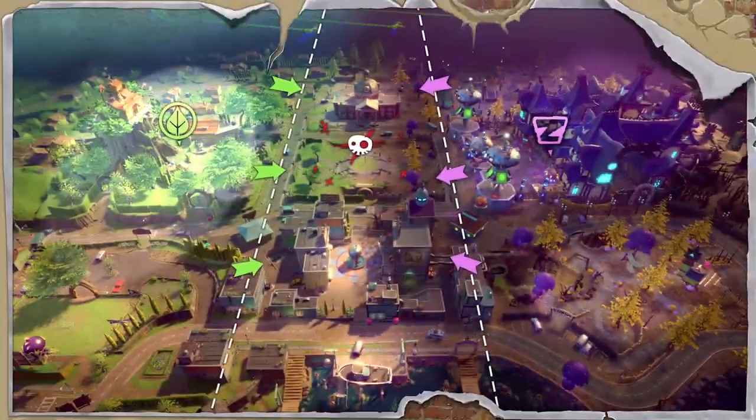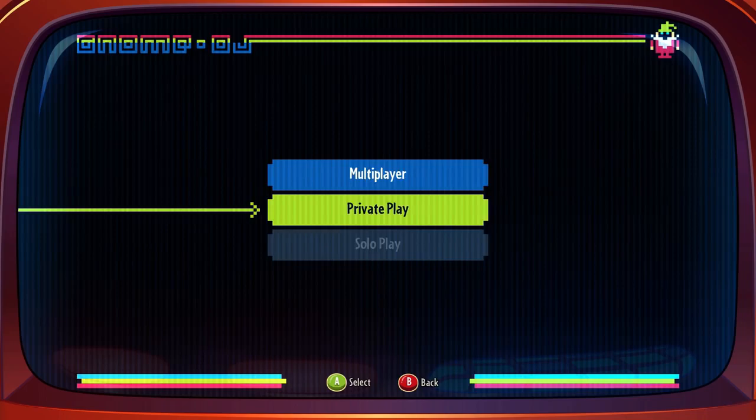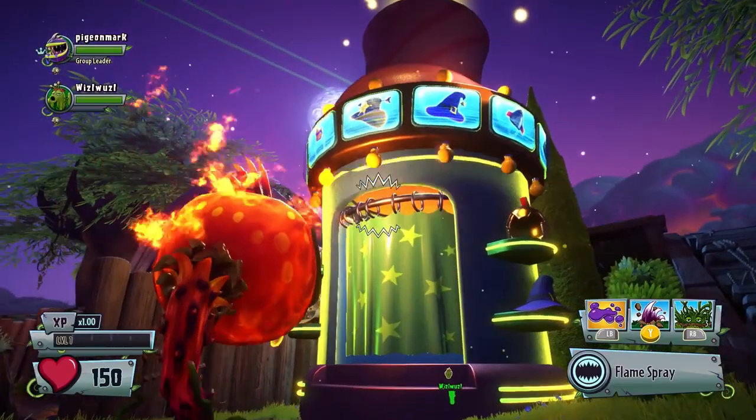In each faction's base, you'll find all your multiplayer, co-op, split-screen, and character customization needs.